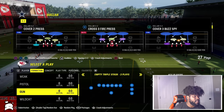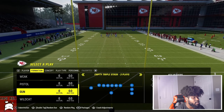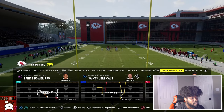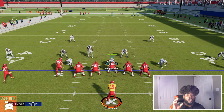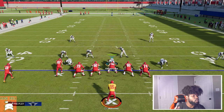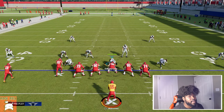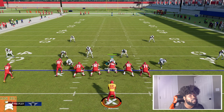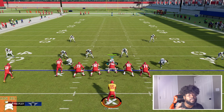Most of the time you're going to get a cover three shell. We're going to go to Triple Stack normal package and I want to show you the Saints RPO — Saints Power RPO. You want to run this when your opponent is running a lot of zone coverage. You don't really want to run this versus man coverage unless they're all-out man blitzing you.